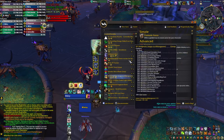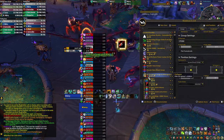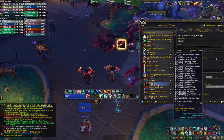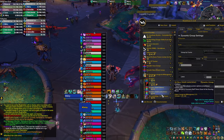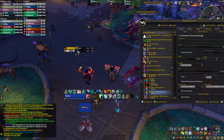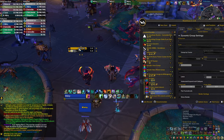Once you go into the weak aura options and expand that specific one in the list, you're going to see different groups that you can move around. The timers have a different group, the cast bars have a different group, the icons are a separate section — so feel free to customize and move these around so they suit your UI the best possible way.